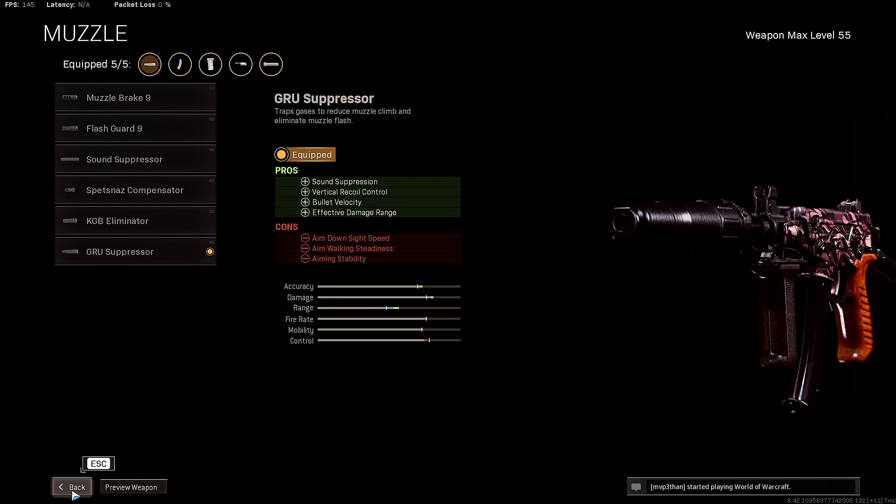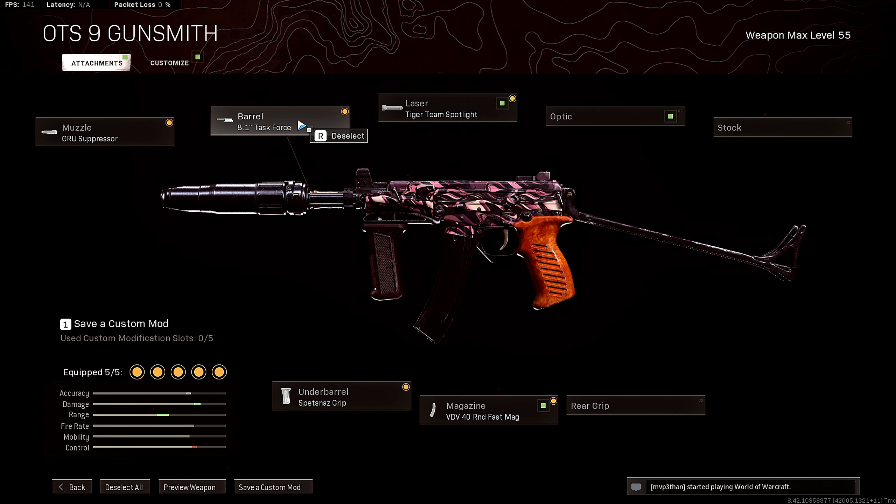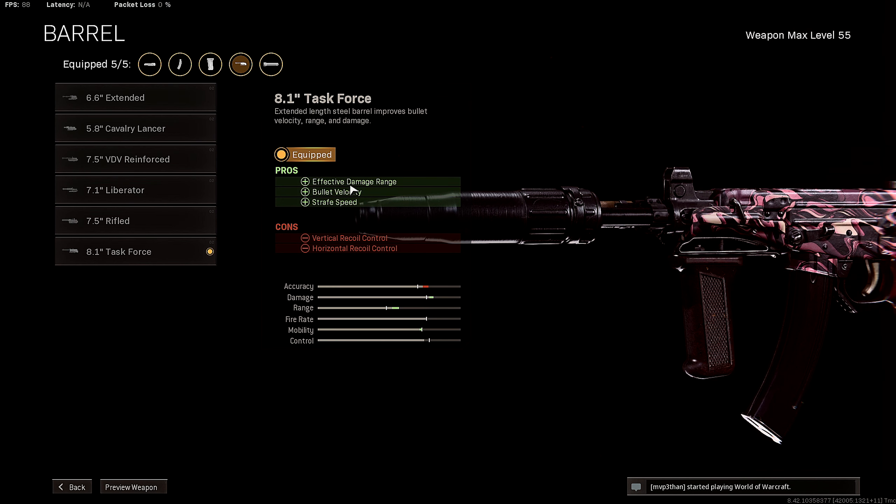I highly suggest that you guys rock this for your muzzle. Moving on to the barrel, I'm rocking the 8.1 Task Force for added effective damage range, bullet velocity, and strafe speed. In my opinion, this is the absolute best barrel that you guys can possibly rock on your OTS, so highly suggest that you guys throw this thing on.